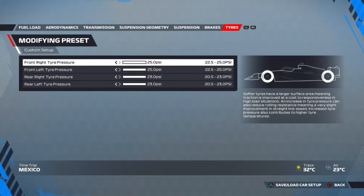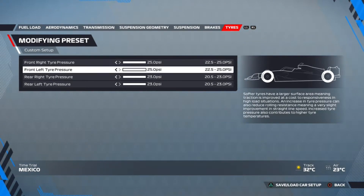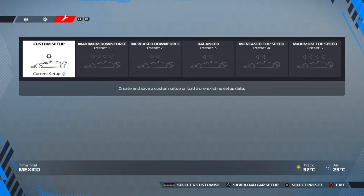Here I have put front suspension and front anti-roll bar at 8, ride height at 2 and 3, brakes at 56, and tires everything to the right for maximum top speed onto the straight. And that's the setup here at Mexico City. Thanks for watching.